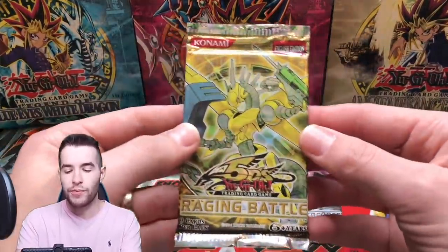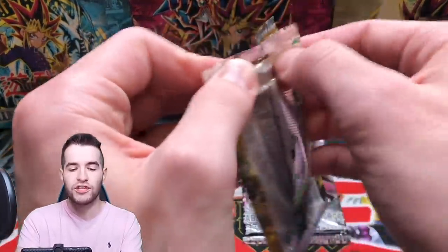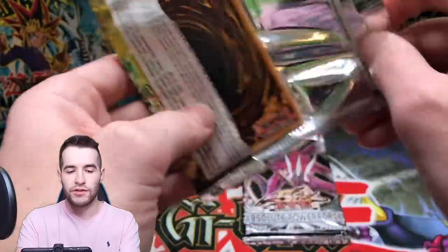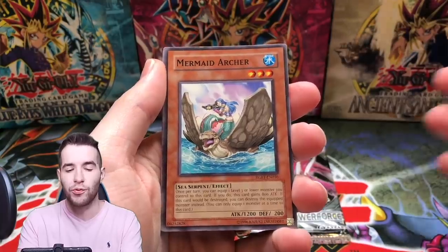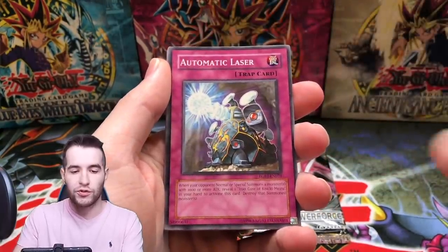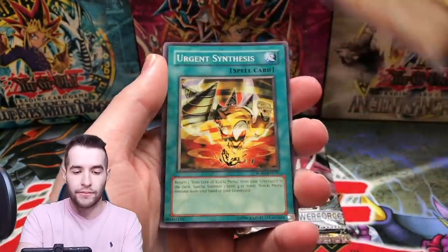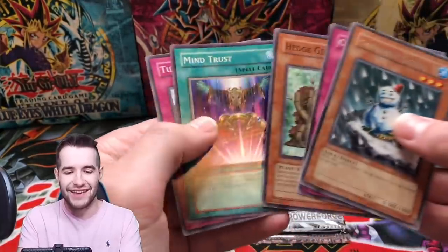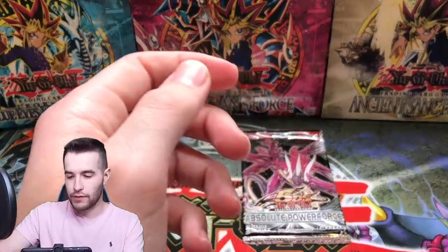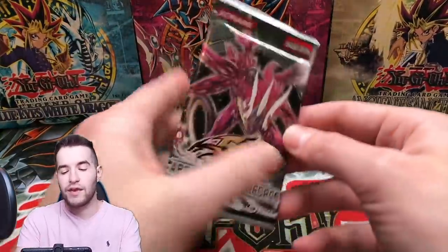Not terrible but not great. Let's end with Absolute Power Force — I'm feeling good about that. Raging Battle, even though we saved it for the end, we're doing it second to last. Can we pull something? I never pull anything on Raging Battle, at least it feels like that. Mermaid Arch, Lava Dragon, Urgent Synthesis, Snowman Eater again — the same exact card — and Hedge Guard.